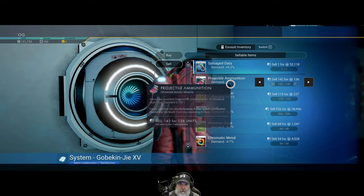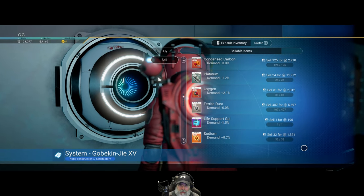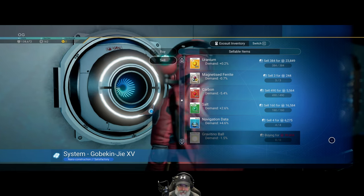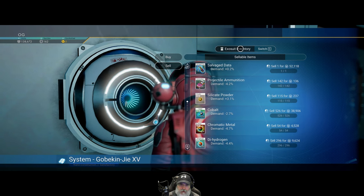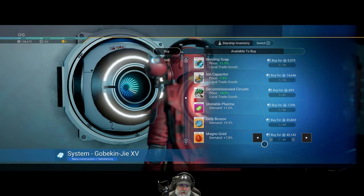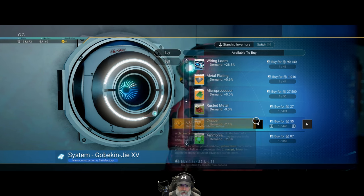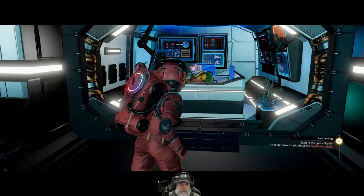For selling, we probably should hang on to the salvage data because we're going to need that to unlock some more stuff. I'll just sell all the goop for now. The platinum we could hang on to and turn into more nanites, but we have kind of limited space at the moment. The navigation data I think we can trade for planetary charts. Now that we're going to have access to a teleporter, if the price is better up here or down there we can compare.